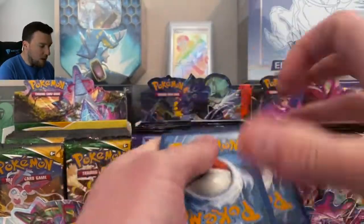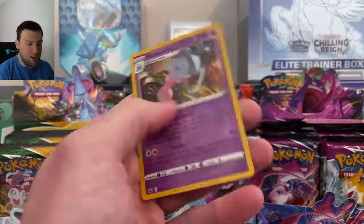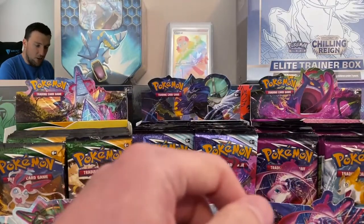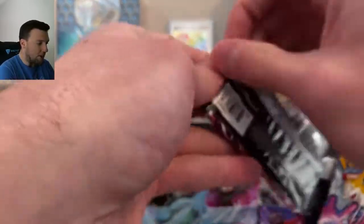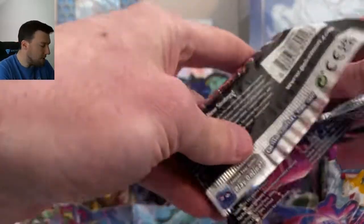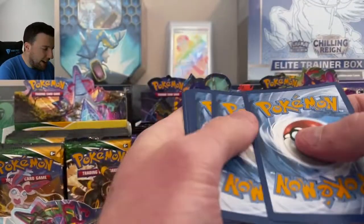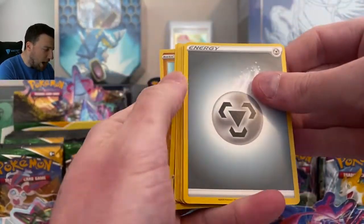And away we go — Holo Hatterene, reverse was Weeding Gloves. You do got to wear the gloves. Back to Fusion Strike — I'm going to lose track of where we are in this video at some point, I promise I will. And we get four Black Code Cards out of Fusion Strike to kick us off.